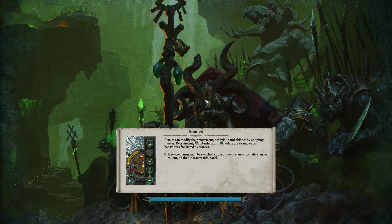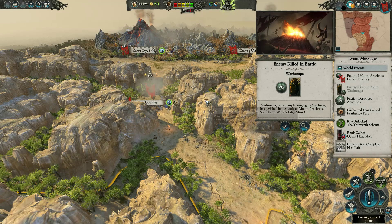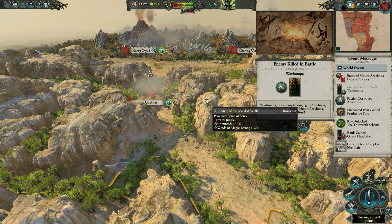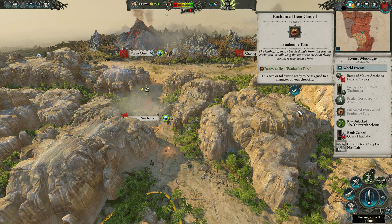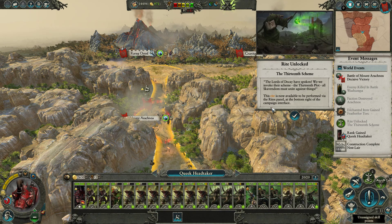One challenge on Mortal Empires with Skaven will be managing that food resource we talked about in the first video. As we expand and add each town, we increase the food cap. Right now we have 87 out of 115, so we're at 75%. Every time we have a new town, the maximum capacity increases, meaning you have to generate more and more food.